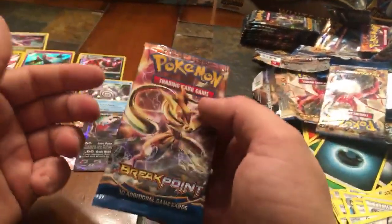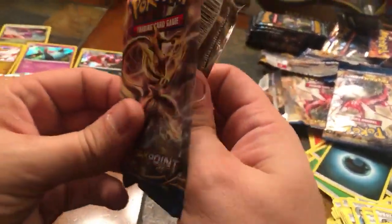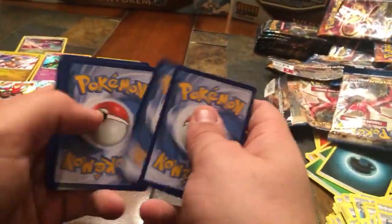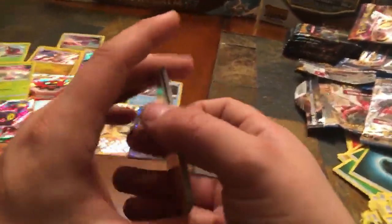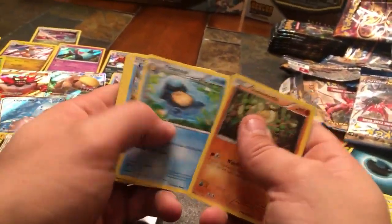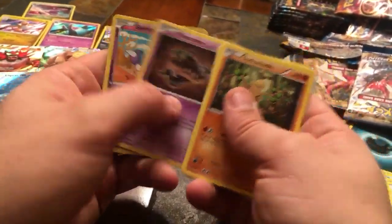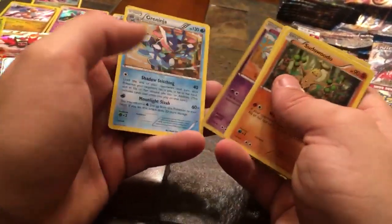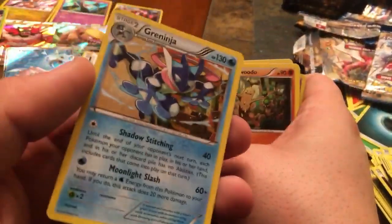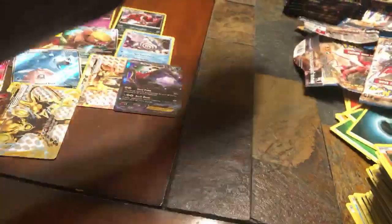Last Breakpoint trainer box pack — let's see if we can get some luck. Sudowoodo, Potion, Palpitoad, Psyduck, Furfrou, Ducklett, Espurr, Phantump, Reverse Holo Skorupi, and a non-holographic Greninja. That's the last pack on Breakpoints — now we'll get into the Lost Thunders. I believe we have nine packs.